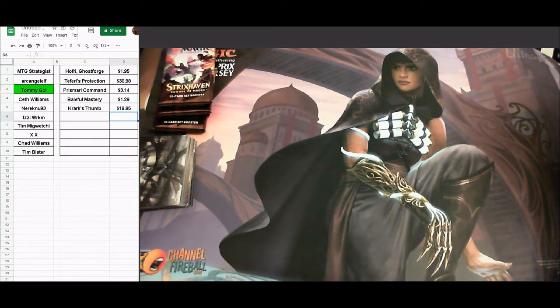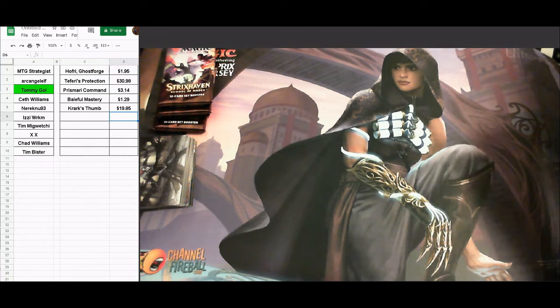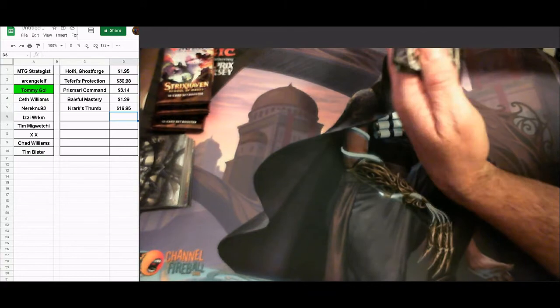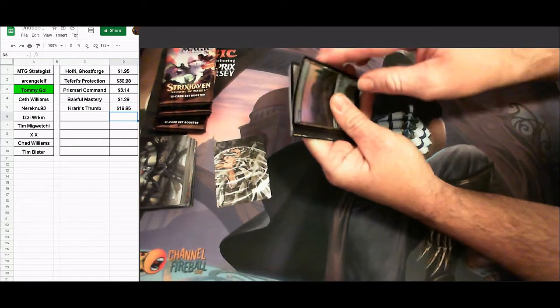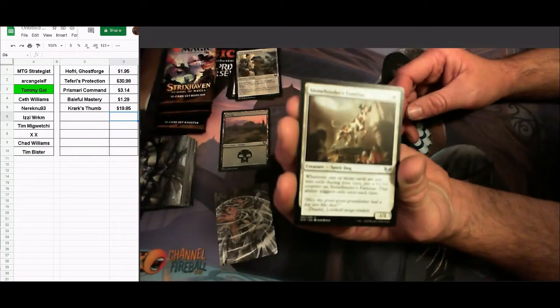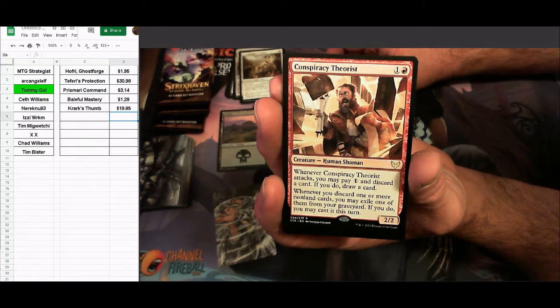Izzy Workman is up — will she get beginner's luck and break the $31 mark? No list card but there is a treasure token. No foil stamp either — we get a foil swamp and selfless glyph weaver. Some common cards: stone binder's familiar. Our rare is conspiracy theorist — two-drop human shaman, whenever it attacks you may pay one and discard a card to draw a card, and when you discard a non-land card you may exile and cast it this turn.